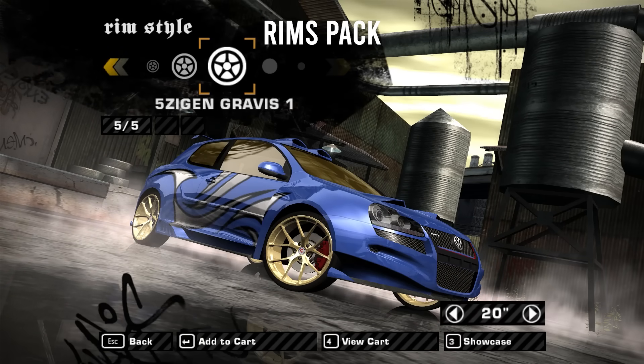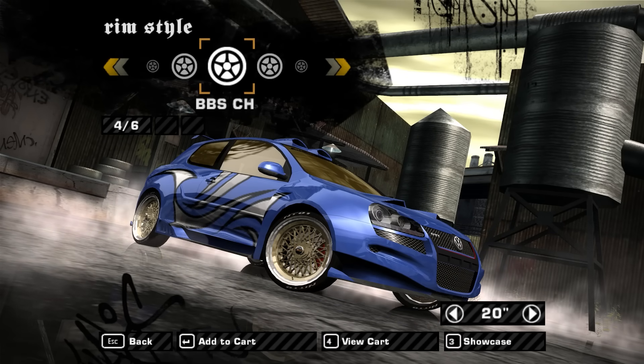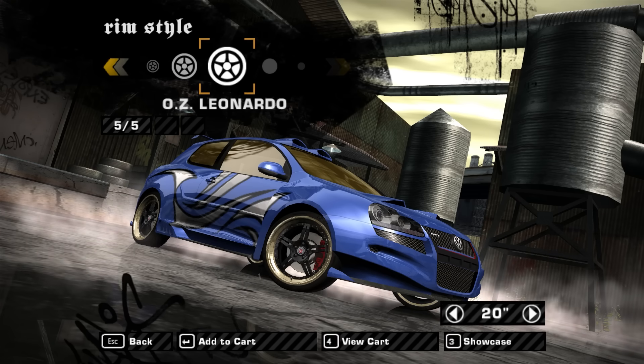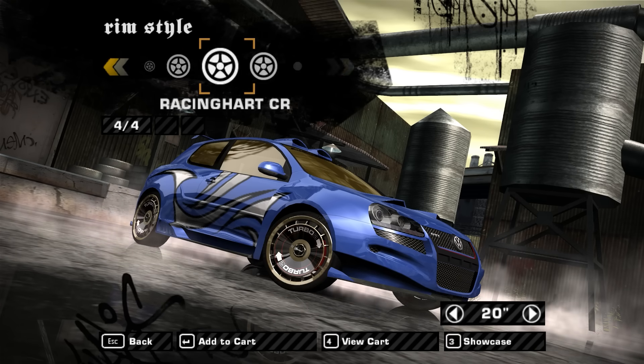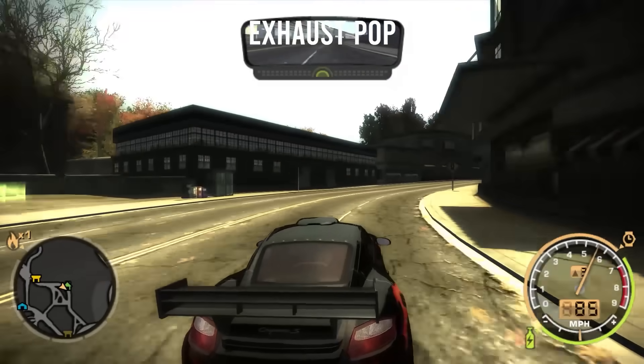Rims Pack mod really brings some freshness to the game, with the ability to choose from many different new rims like PBS's, HRE's, VOLX's, and many others. Just pick the car and see which suits you the best. Exhaust Pop mod is also a nice detail to add to your car's sound.